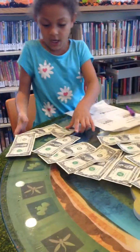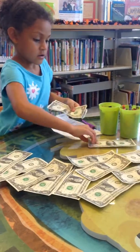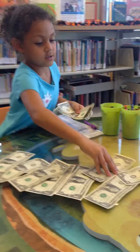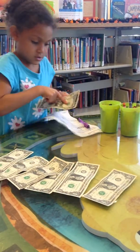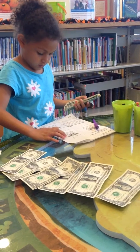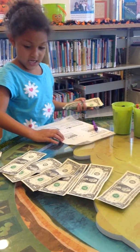There are 15 stickers. 8 of them are blue — 1, 2, 3, 4, 1, 2, 3, 4, 5, 6, 7, 8 — 8 of them are blue. The rest are red. How many stickers are red?